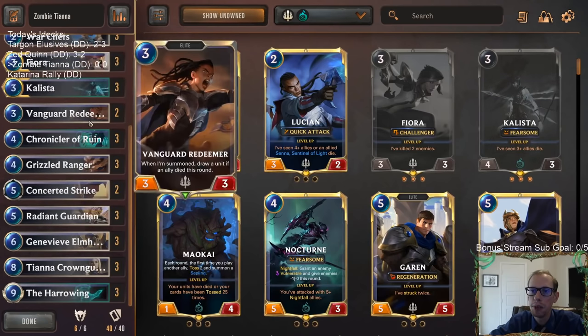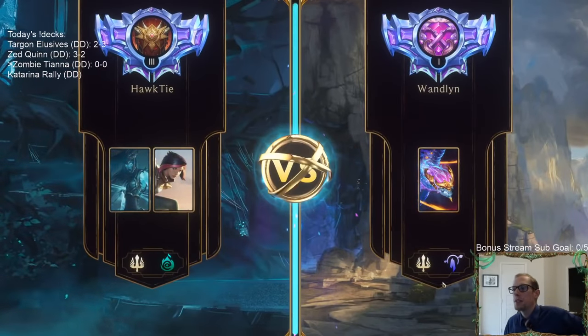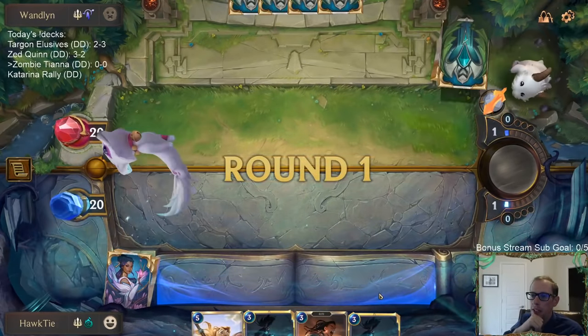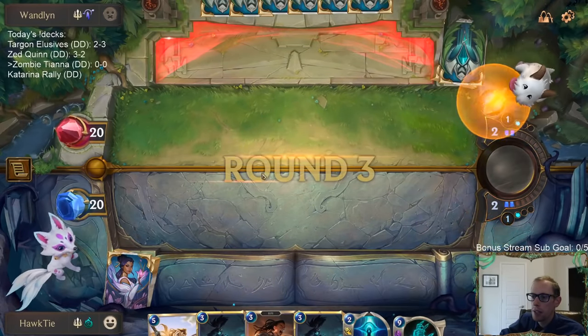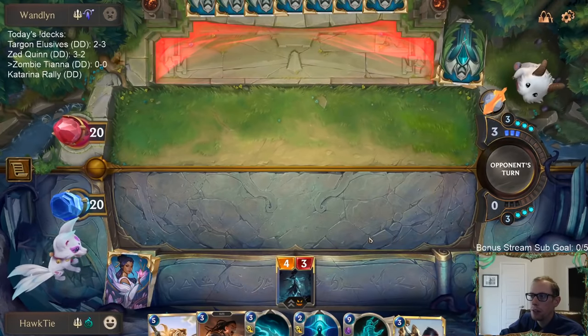We have some Glimpse Beyonds. All right, so we're going to be trying out Zombie Tiana. We're playing against Ionia/Demacia so it should be dragons. We got Calista, Vanguard Redeemer, Radiant Guardian - I kind of like this hand. We play Calista, our first Calista dies, Vanguard Redeemer draws something, and Radiant Guardian matches up pretty well against dragons. Even have a Glimpse Beyond now. This hand is slow but our deck is slow, and the opponent's deck is also slow.